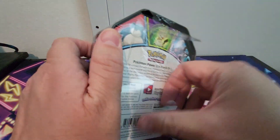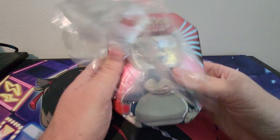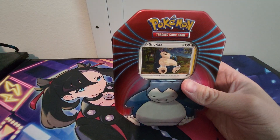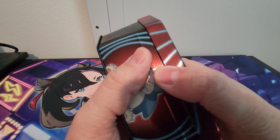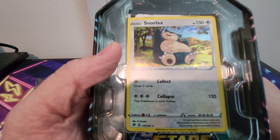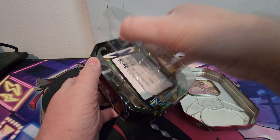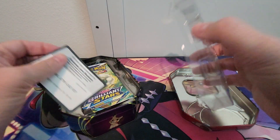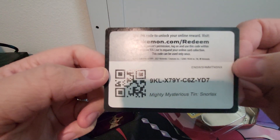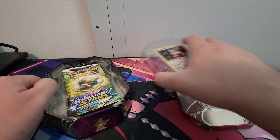Not sure if this is a Walgreens exclusive or not. I just saw it there and I was like, might as well grab it and see what we can get out of it. So there is Snorlax — just the regular card, not a promo or anything. And then we've got the code card here. It's called a Mighty Mystery Tin, so interesting — different names for the same tin.